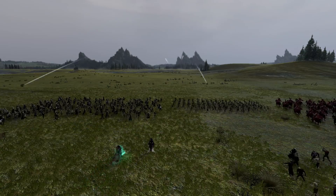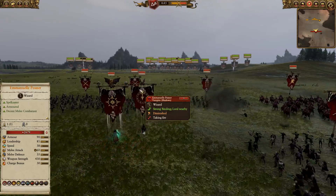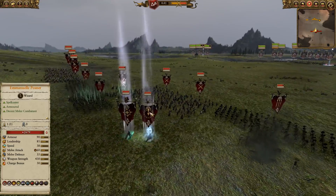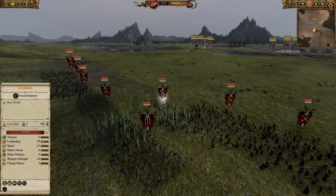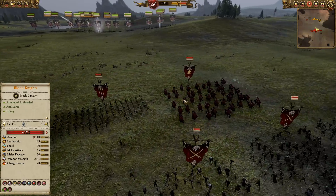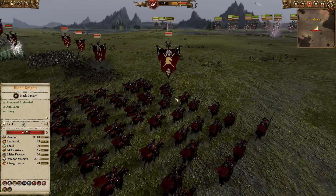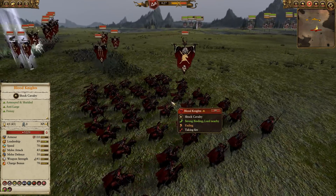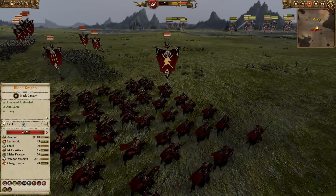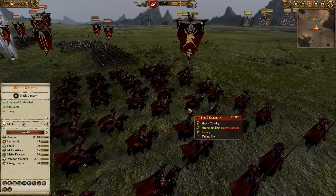There goes Vlad von Karstein, and that is not his wife. Vlad has got Emanuel Posner and a lot of Zombies. Basically the only good unit he's got in his army is the Blood Knights. I immediately target the Grudge Thrower on the Blood Knights and we start doing some very nice damage there.